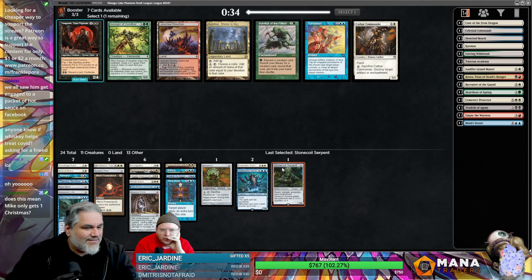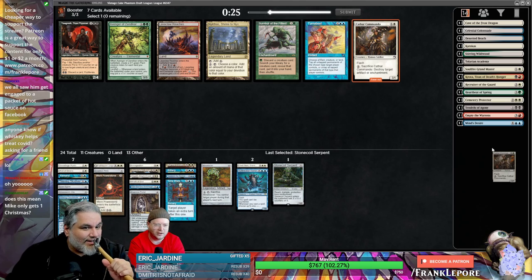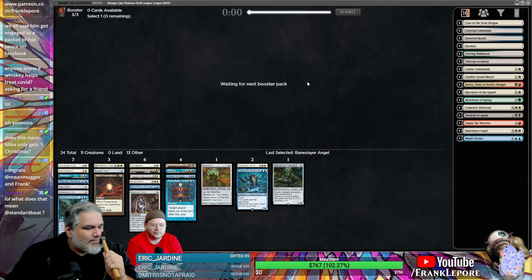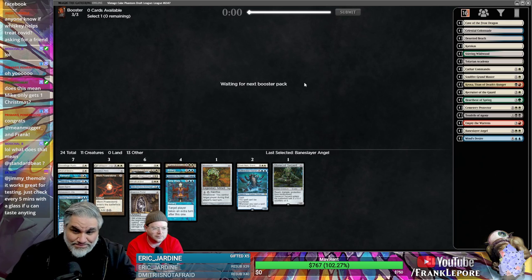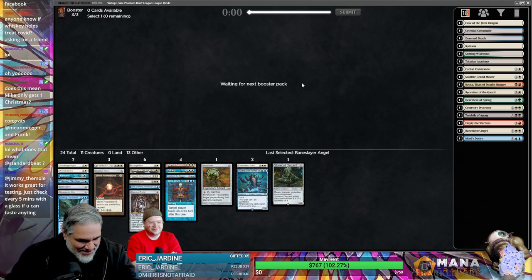I'm gonna take Stone Cold Servant — this guy's just a good main deck card. Right now I don't even like Stoneforge because we just have Jitte. Fumigate — even though we have Wrath. I was thinking I really wish a sword came back. I think we only saw the one, but just in case — this is me, Mike only gets one Christmas.